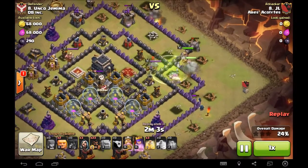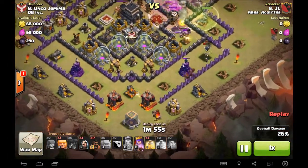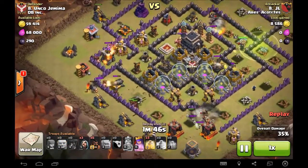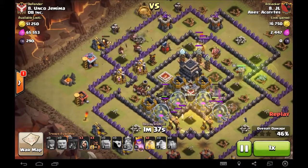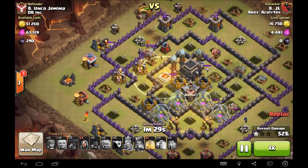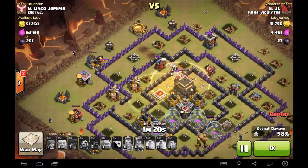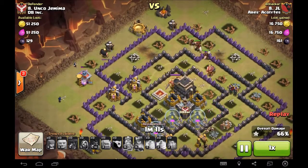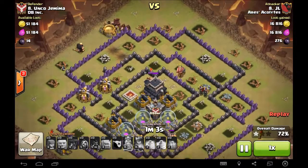The king was dropped nice and late, going straight for that queen. Once he gets onto that queen I drop the ability, and there's a balloon running around — the queen takes care of that. I start the hog portion of the raid. There was a big bomb there, then two big bombs, two big bombs. I made a little mistake there, but I kept those hogs alive, standing in heal for the next wave. A double big bomb hit, so I had a little setback there.